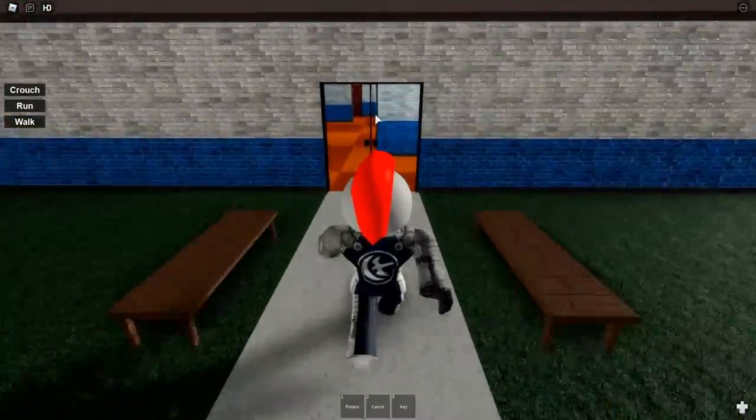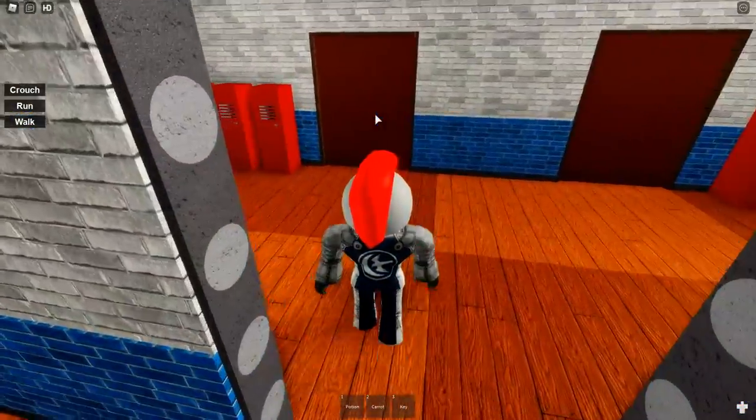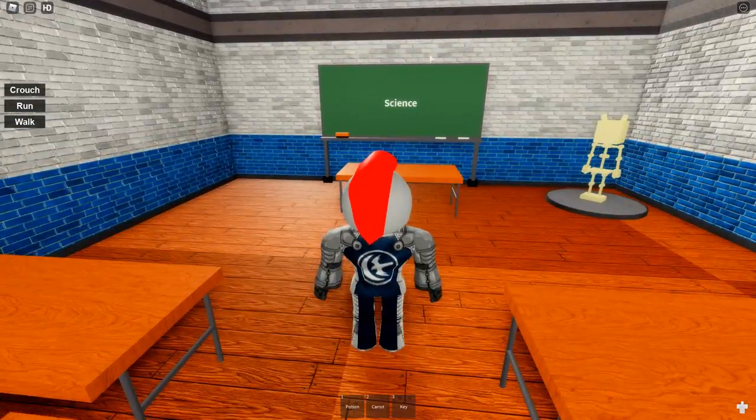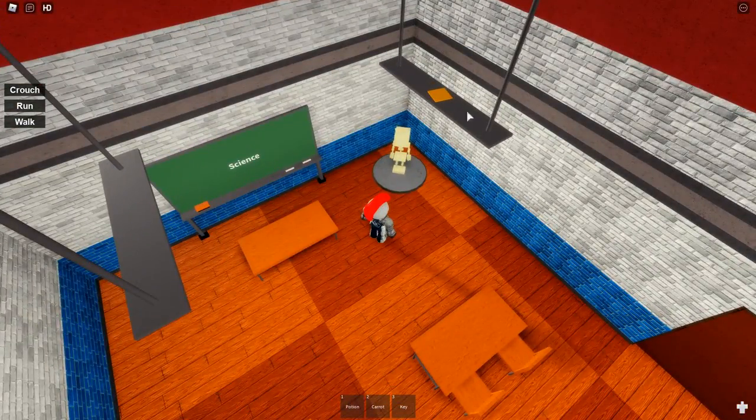We're going to head straight through, and cut straight through this room as well. We're going to go in this back room and turn right. If you're in the science room, you're in the right area. And now it is up here.